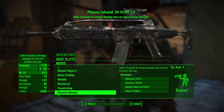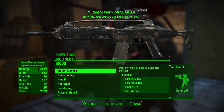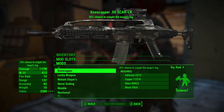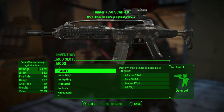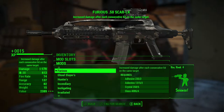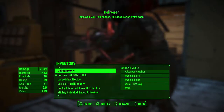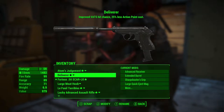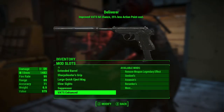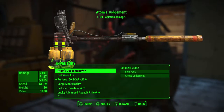These are all the legendary weapon options. There we go - the Furious SCAR! Let's add something to my Deliverer. Oh I can't add legendary to this one - oh, because it's already a legendary weapon.